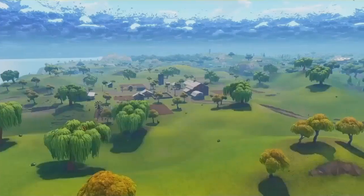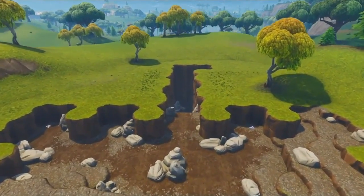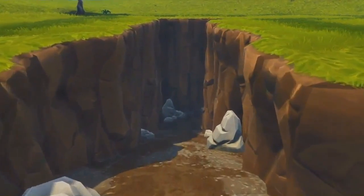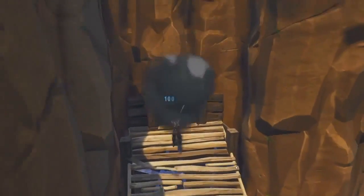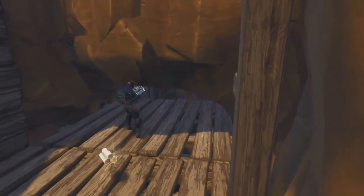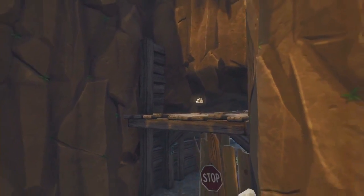Our next spot is near where Anarchy used to be, right next to Lazy Links. This umbrella-shaped quarry is still here as of Season 5. You can go down in here, and just like in Shifty Shafts, you can hide in the rafters right above this double chest spawn. Once you climb up there, destroy the wall, destroy your trace — your ramps — go in there, place a floor, preferably something not wood so you can't see up through it. If you wanted to, you could leave the chests unopened just for bait.